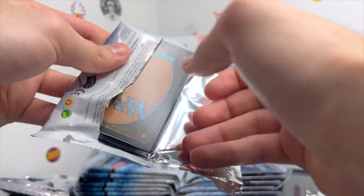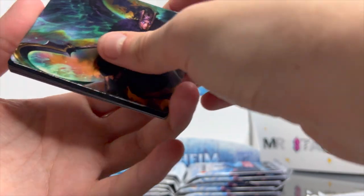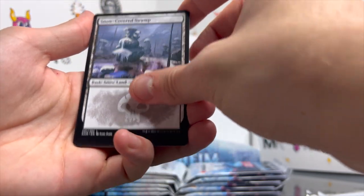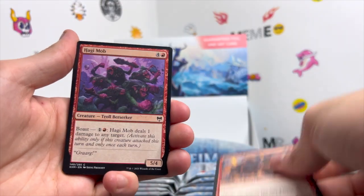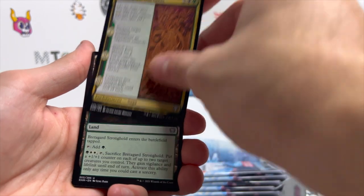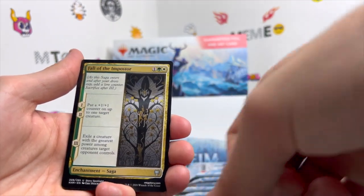We get another list card — flip it around. Eradicator Valkyrie, right — Vengeful Reaper, I'm a fool. Snow-Covered Swamp, Run Amok, Breakneck Berserker, Hoggy Mob, Tormentor's Helm. We get a nice little Binding the Old Gods — always nice to see. Braid of Guard Stronghold, Fall of the Impostor.